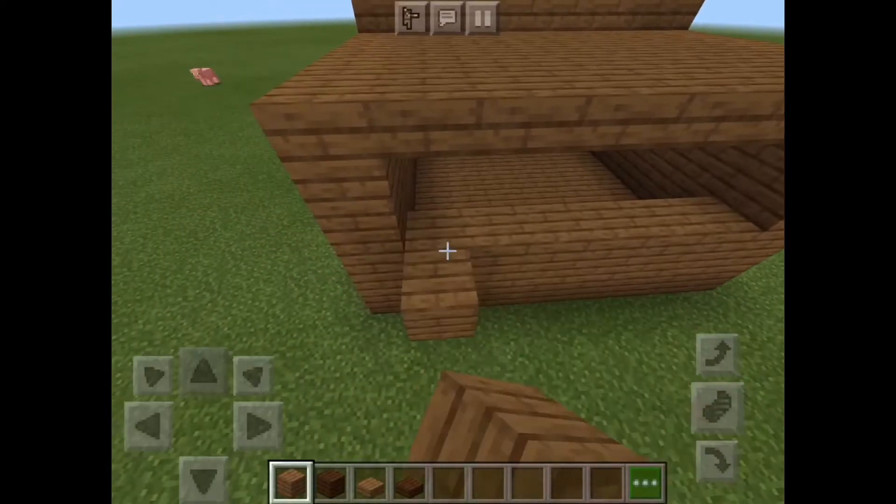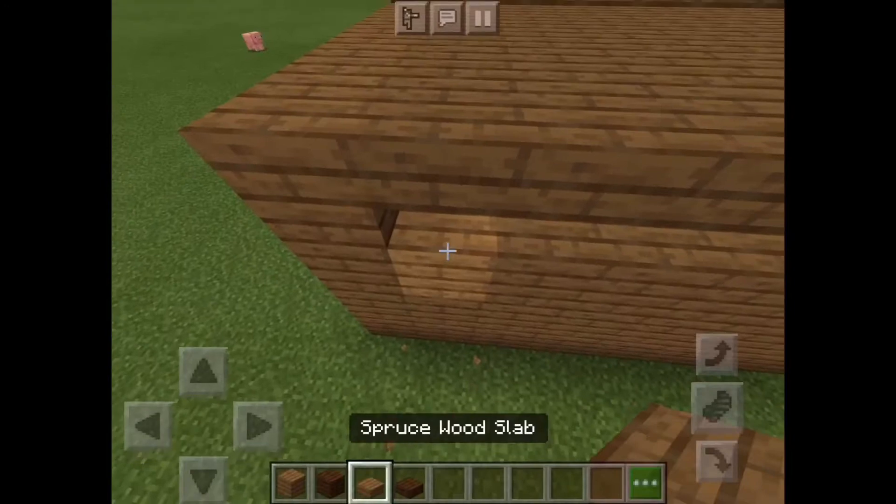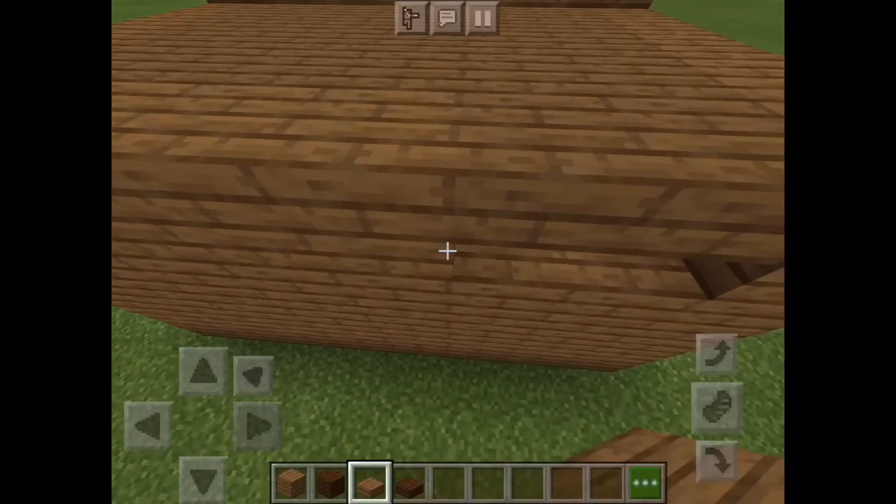The house — walls and everything — is almost finished. Then we'll put windows and doors.